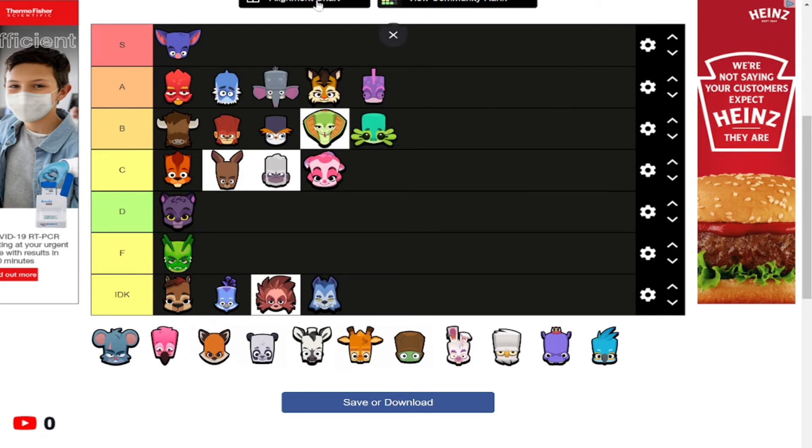Lizzie is B tier, and I want to clarify this tier list is for solos. If it were for duos, Lizzie would definitely be S tier. The only reason it's not a higher tier is because its defense is bad. Besides that it's amazing — regeneration as its passive is so good, you can literally regenerate your HP over time, and its charge is great and super annoying to play against in grass.